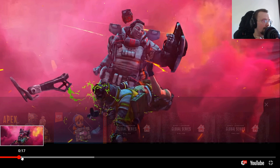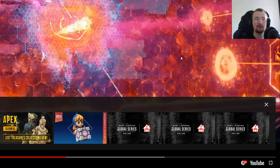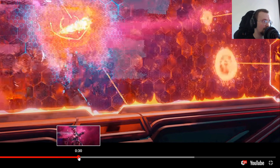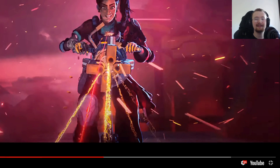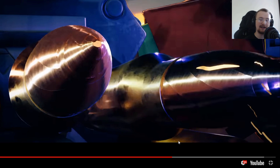Looking at the legends page — I'm liking the color. No detailed information about Rampart yet, which is a shame. Looking back at the trailer, this looks like it might be one of Rampart's abilities — a shield wall that you can shoot through. Imagine Gibby's dome but you can shoot through it. Maybe with some amped effect for teammates. I'd say the tactical is the wall, the minigun is the ultimate, and we don't know her passive yet.